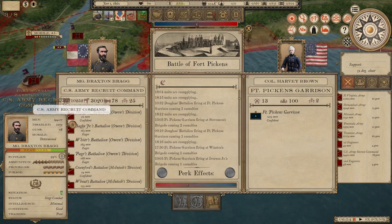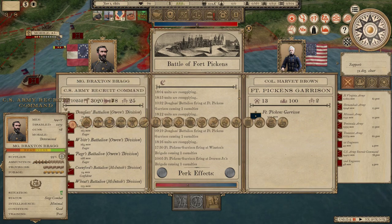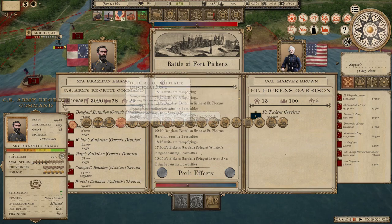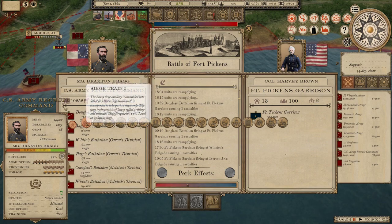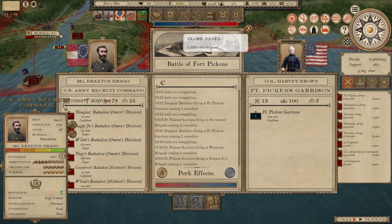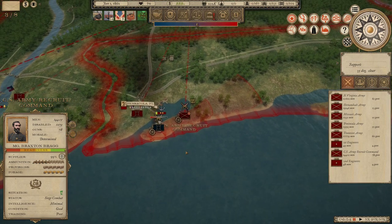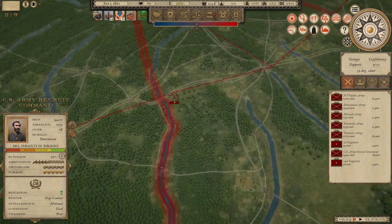This command is intended to be a recruiting command. I noticed I checked perks on brigades earlier but didn't check this command. Let's give Bragg the siege train perk — can't hurt, since that's what he's doing at the moment. Meanwhile, the armies up in Virginia are just keeping the Union honest. There are more Union armies there that are unspotted, and more Union troops overall, so these armies aren't going anywhere.